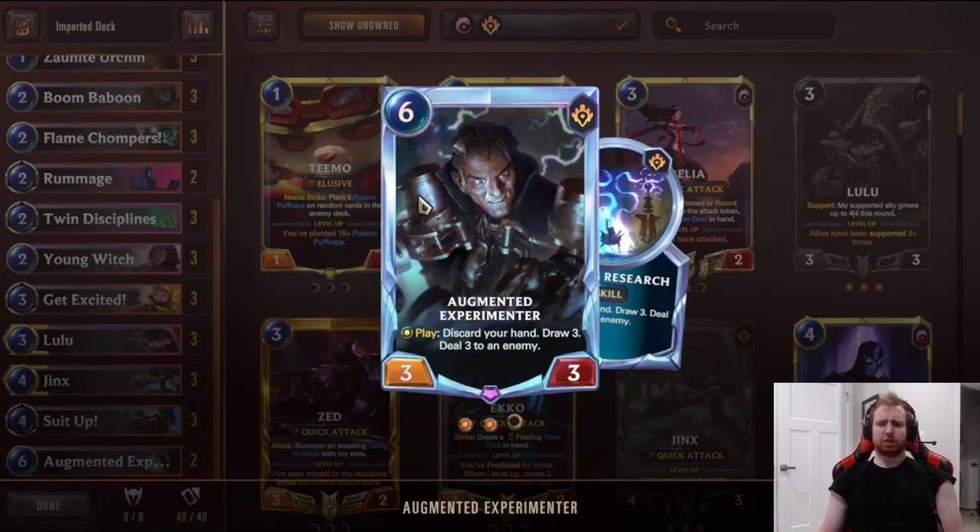Two Augmented Experimenters to top it off. You can find a 3-3, play discard your hand, draw three, and deal three to an enemy. This could help level Jinx - you just kill an enemy and draw three. It's mostly for refuel but it's pretty versatile. You can kill like a Draven, a Zed, Ezreal, and draw three. Let's get into it.